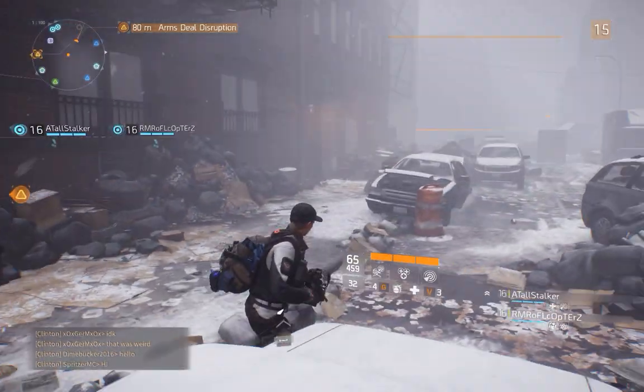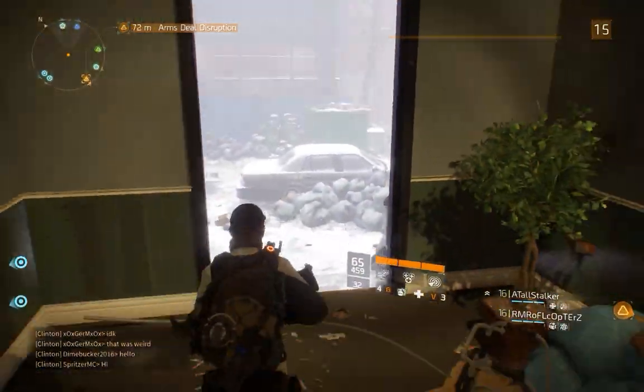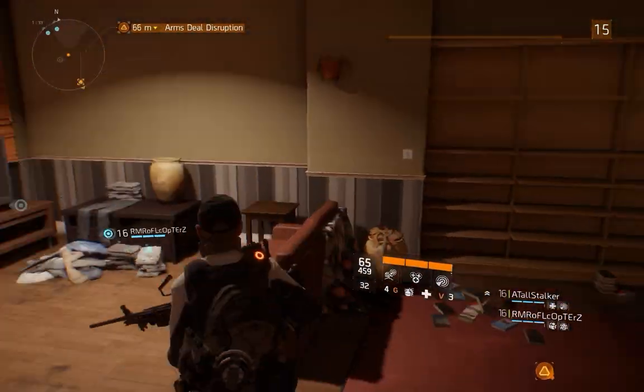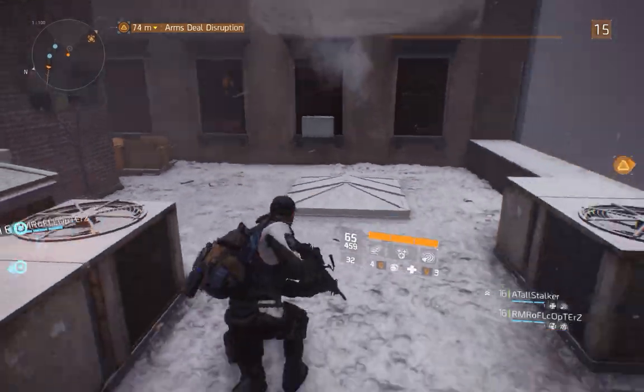So to recap: to get to the roof, go in through the front door of the building, up two flights of stairs to the third floor, into the apartment on the right, and climb out the open window onto the roof.